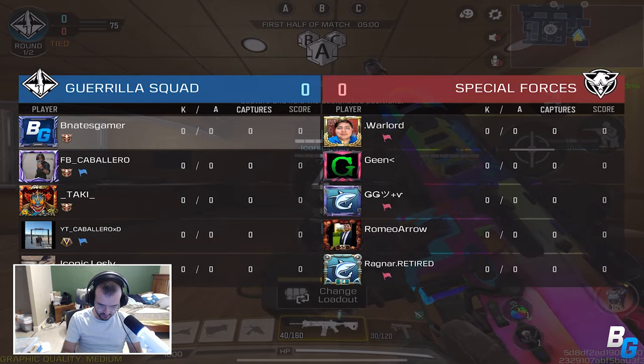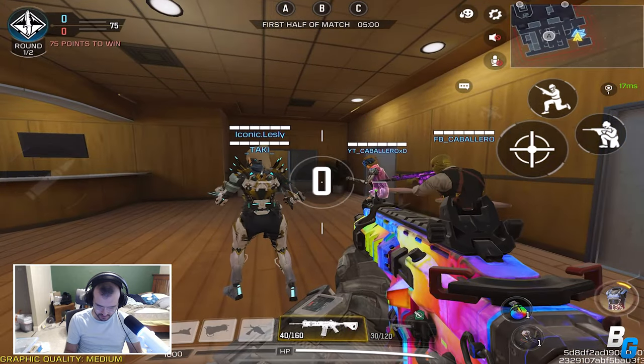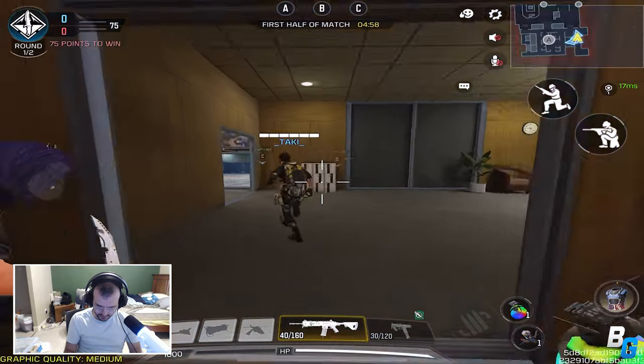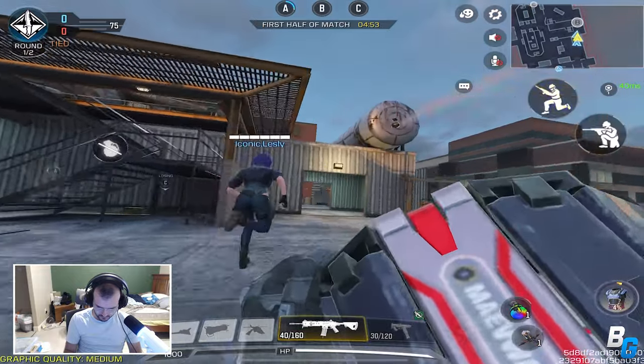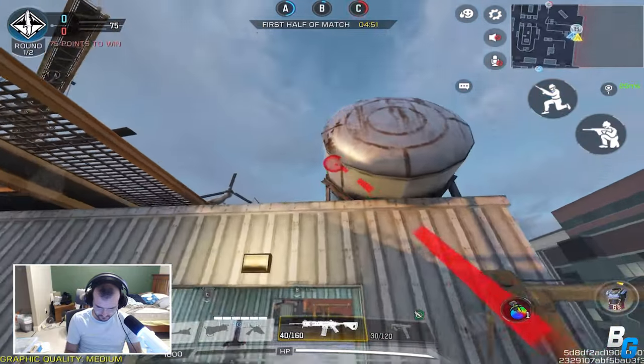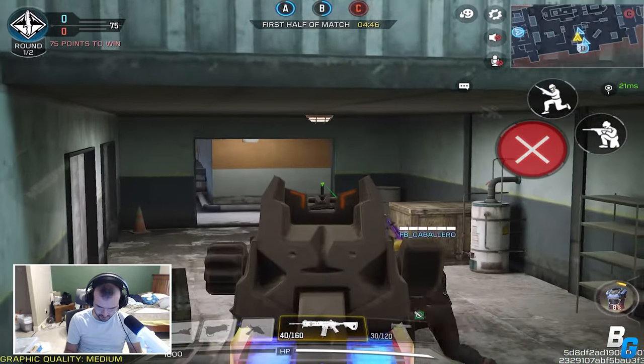Alright, domination on High-Rise — let's get it. They got a trio squad in there. We're capturing Alpha. Enemy taking C. We're capturing Bravo. Enemy has shot — 100% they're going to push here.